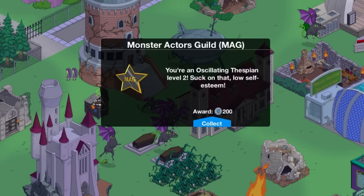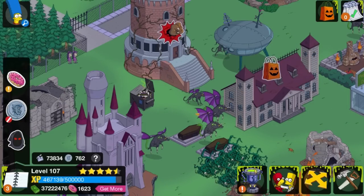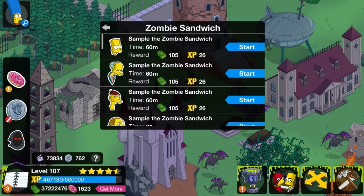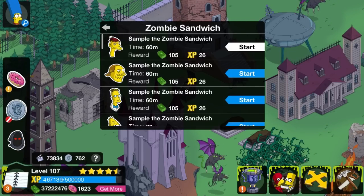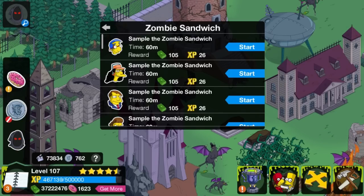It was 200 of the coins. So check out what this does, dudes and dudettes, check this out. That's not exactly what I'm trying to collect. Zombies! It's a Zombie Sandwich, and when you actually put characters on quests, look what happens. There's a lot of characters, man.